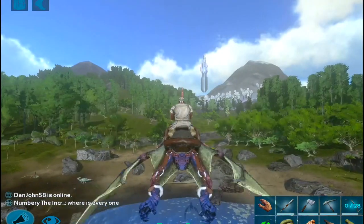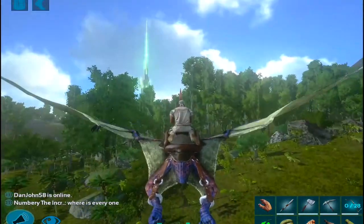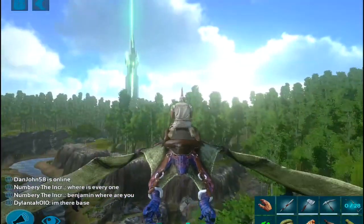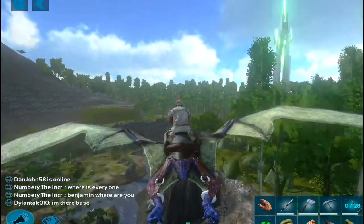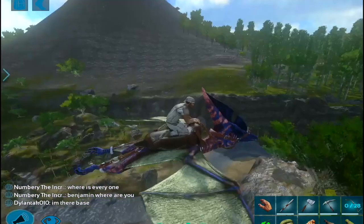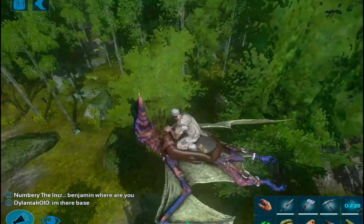They spawn along this river all the way to the swamp. In this jungle area right here is also where you could find them — just follow this river right to the swamp and you should pick up a few tapajaras. Also look out above you because they might be above you. If you spot a shadow, that could be a tapajara or a quetzal.